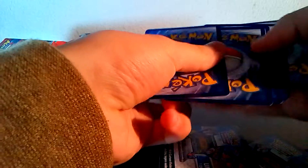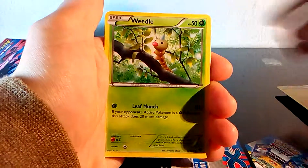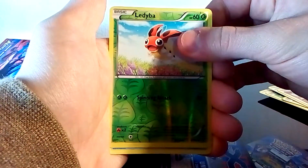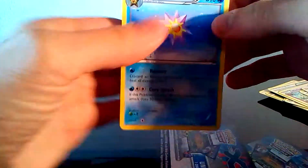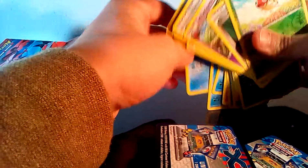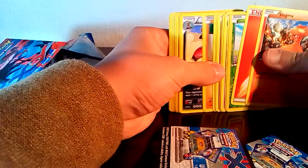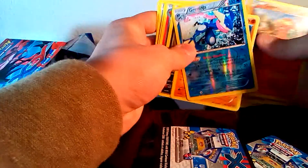We still have one more pack — the second Evoltol pack. Code card aside. We have Timburr, Electric Energy, Whirlipede, Fairy Energy, Skitty, Fairy Garden, Whirlipede, Shana, and a reversed Ladian. So not very good pulls from this Evoltol collection box, but we did get a reverse holo Greninja, which is actually very cool.